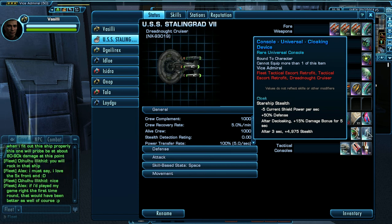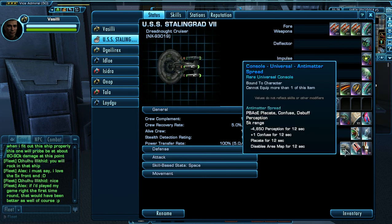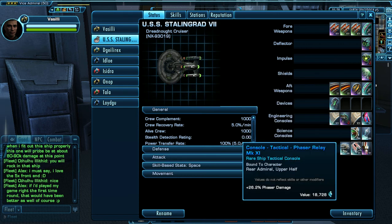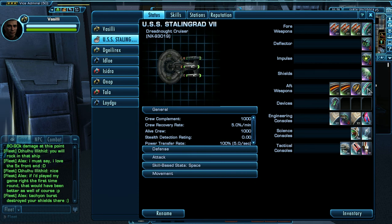The Dronaut Cruiser is one of only three ships that can equip that cloaking device. My favorite console is the Anti-Matter Spread. Next up is a Phaser Relay for additional phaser damage, and a Transphasic Compressor because these are Transphasic Torpedoes, so they get a little bit of a damage boost.